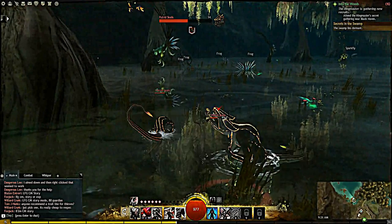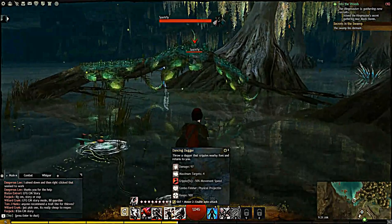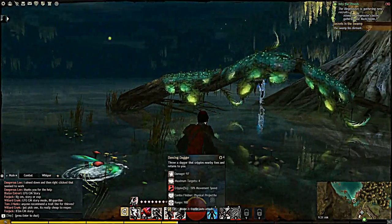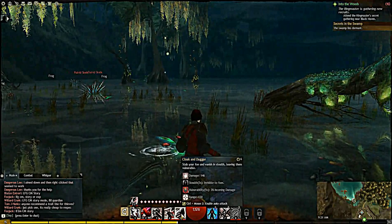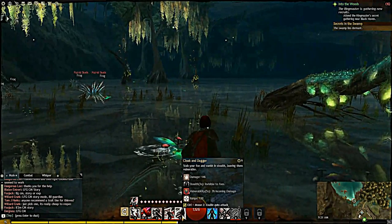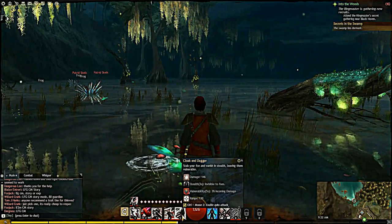This next one looks similar to the last but is slightly different — it's called Cloak and Dagger. Sorry for calling it the same as in my last video; it's not — it actually damages the target instead of just blinding them, and then you go invisible for 3 seconds. Your enemy also gets vulnerability, giving you 3% increased damage. It will definitely get you out of sticky situations so you can run away when you're almost dead.